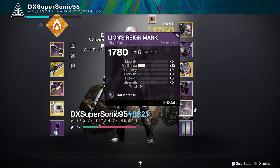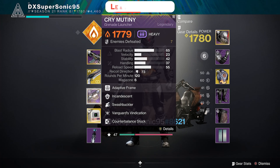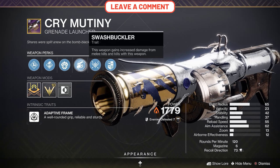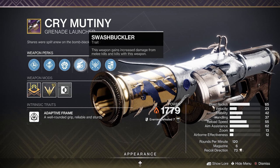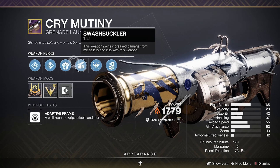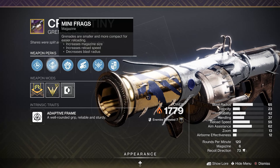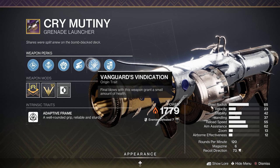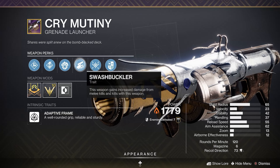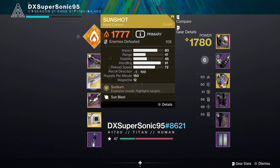If we ever do raids or dungeons, during damage phases I'll be Solar for ads, then switch to Arc for bosses and use Thunderlord for DPS. I have the Thunderlord catalyst - I just need to max it out. This Crime Union is actually not bad; I got it from an exotic quest and it was already maxed out when I got it, came with the masterwork. It has Swashbuckler - pretty good.